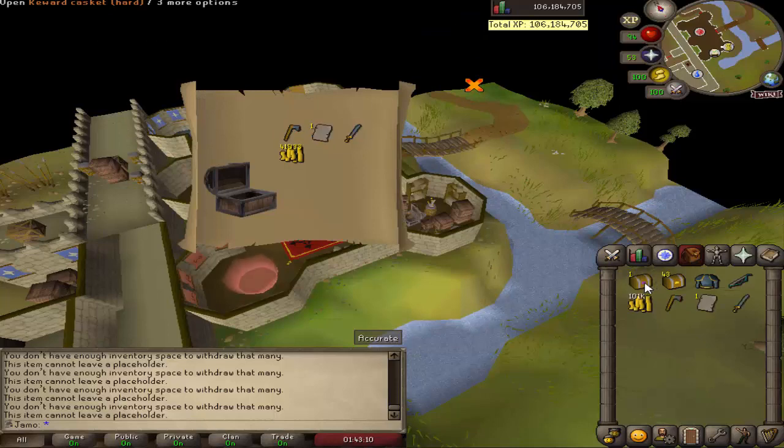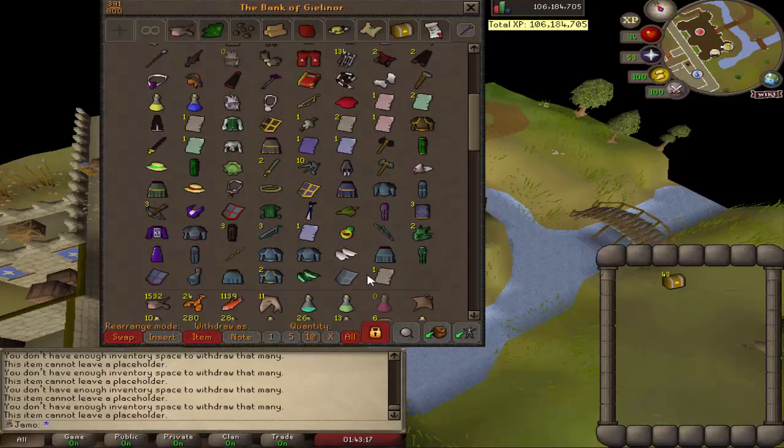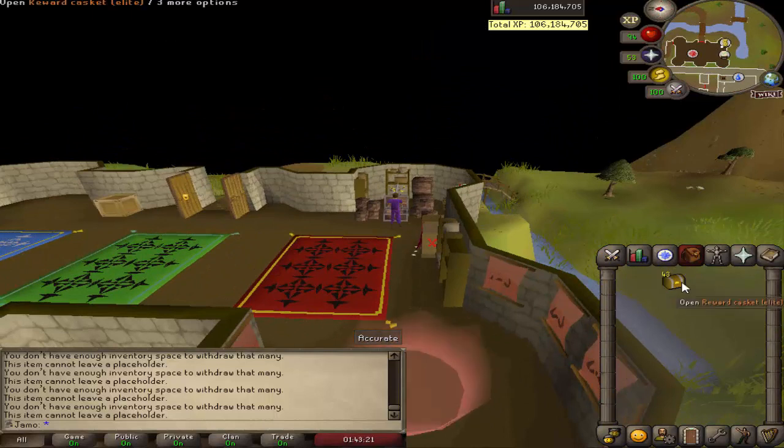We've got 43 elites, so it should be a good opening. Hopefully we can get the third age rates — they've been upped on elites, and we didn't get any from those hards. It'd be nice to get at least one piece. Third age legs would be amazing because of the prayer bonus.